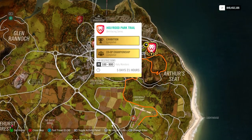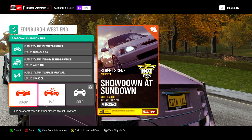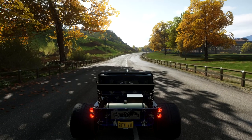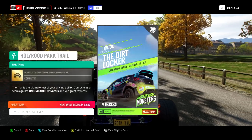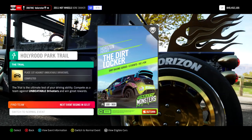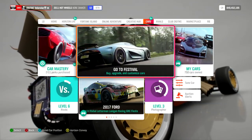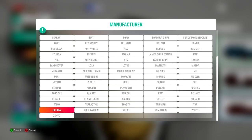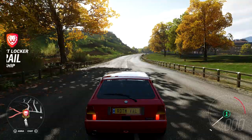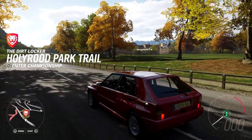The next car we can win is the Lancia Delta — also a rare car worth about 20 million on the auction. You'll need to find a team for this one too. At the Hollywood Park Trail you can win the Lancia Delta.